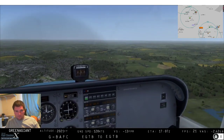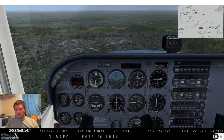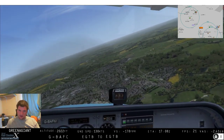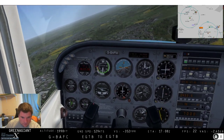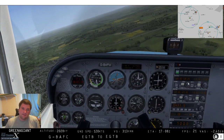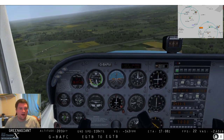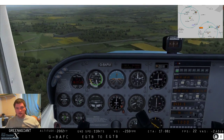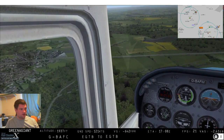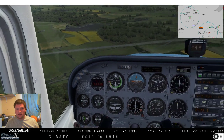Oh there's Booker down there - there we are! Fantastic, easy as that. Good job I was paying attention. Lights on just in case anyone has spawned in. Booker traffic, Gulf Bravo Arthur Foxtrot Charlie, join downwind zero six to land, zero six at Booker.